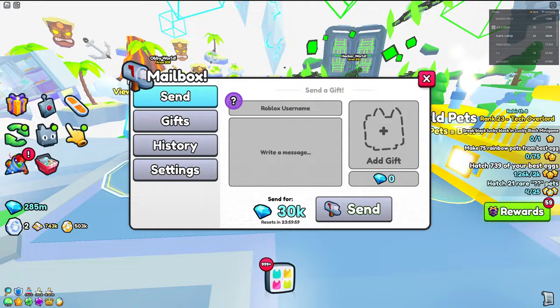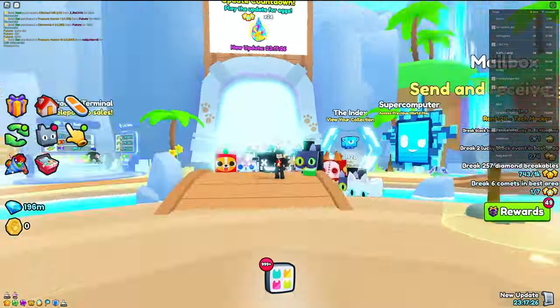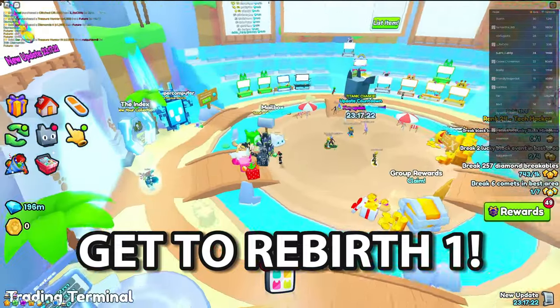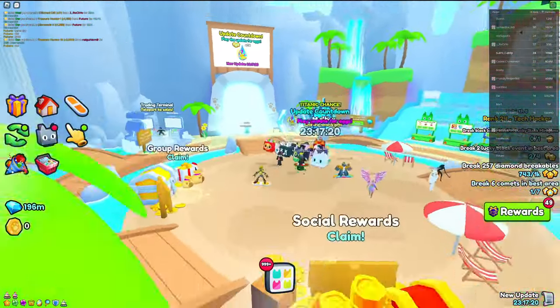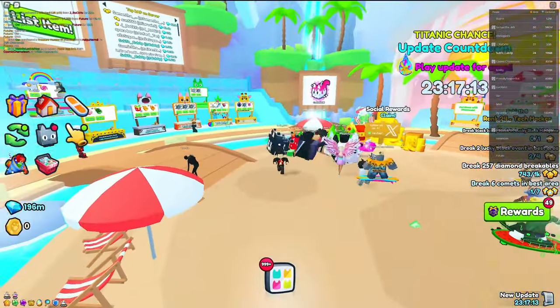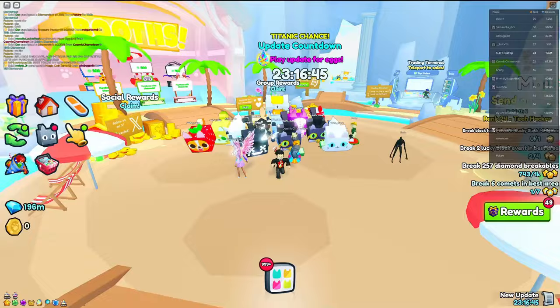The first step to trade like a pro inside Pet Simulator 99 is to get to Rebirth 1 so that you can unlock the Training Plaza. If you don't have this unlock, you're going to have a rough time actually trading with people and finding people who will take your offer. This is probably the easiest step in the entire video.